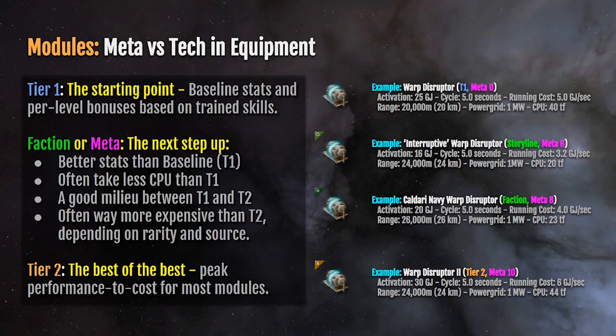Your skills will compensate for that extra power draw. You're able to use your systems better, so it basically washes out. The running cost is six gigajoules per second — slightly higher than the cost for tier one. But if you've trained your core fitting skills and your core skills for ship operation, that won't matter, because those skills reduce the cost for fitting and running these modules.